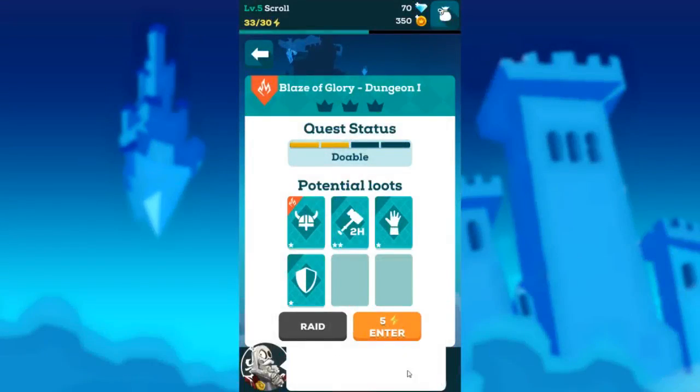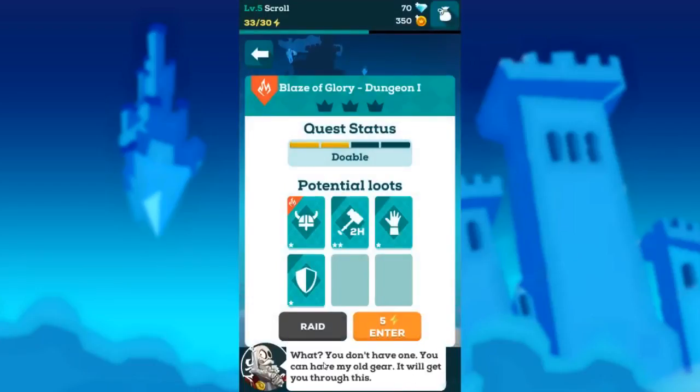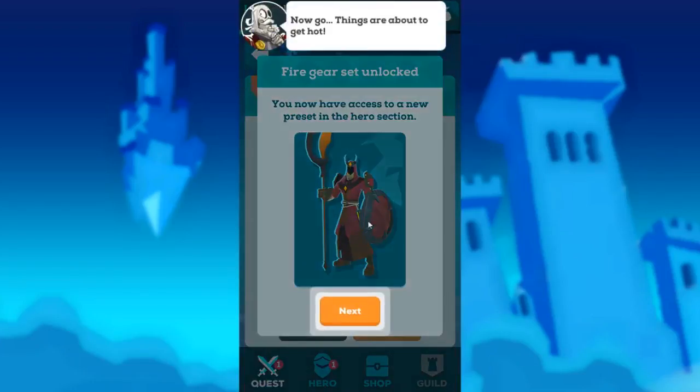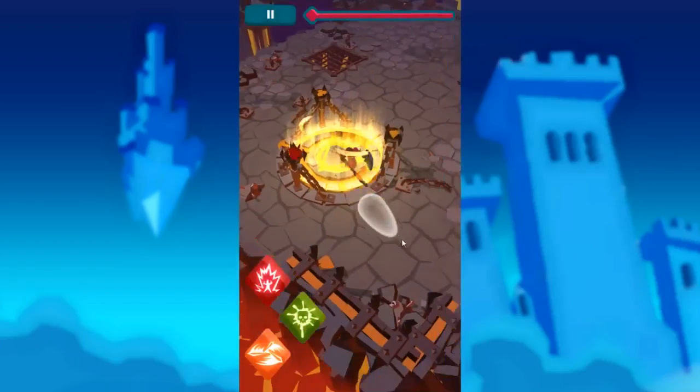You've reached the Blaze of Glory. This symbol indicates a fire dungeon — it's pretty hot inside. You'll need to equip fire gear to withstand the heat. I already have some so that's good. You can have my old gear. Your fire gear will be automatically equipped when you enter a fire dungeon. Now things are about to get hot. I know what the fire indicator does now — I was wondering how that top indicated fire.